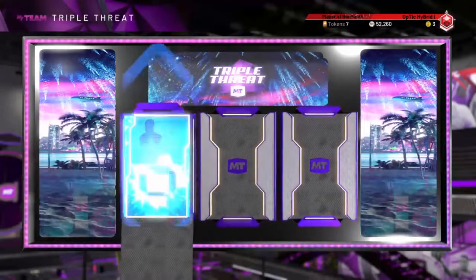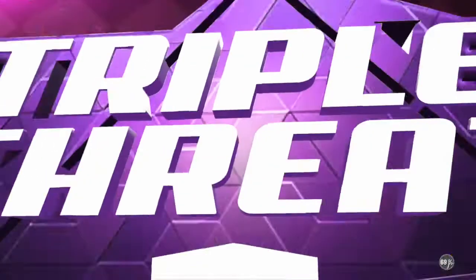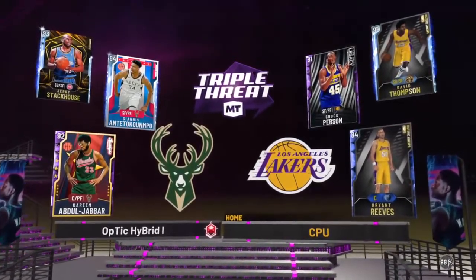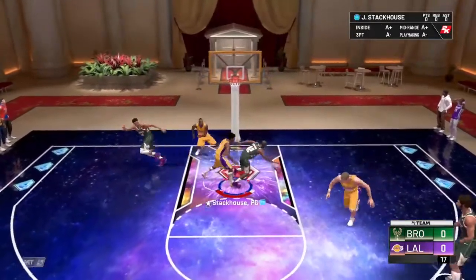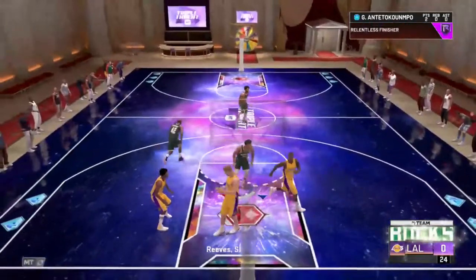I'm gonna easily win this game. I already made you guys a Giannis gameplay in the last video — that was the second episode of no money spent squad and this is the third. I'm gonna show you guys how he plays in triple threat. He probably plays even better going up against just David Thompson. Give it to Giannis, Jerry Stackhouse, back to Giannis — find a way to get to the hoop. Yeah, just like that.